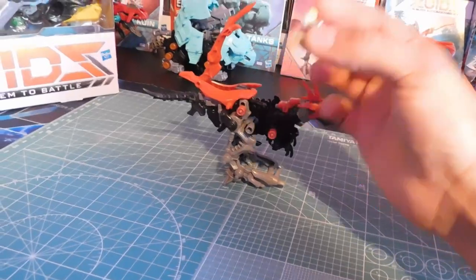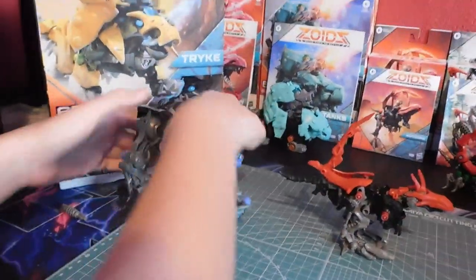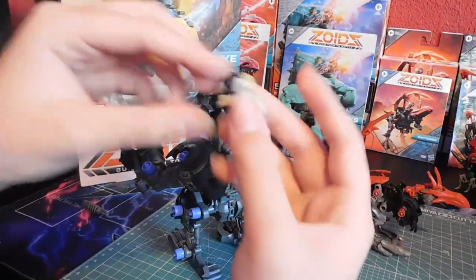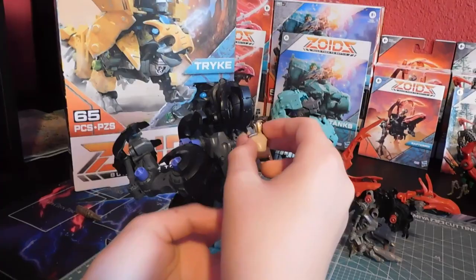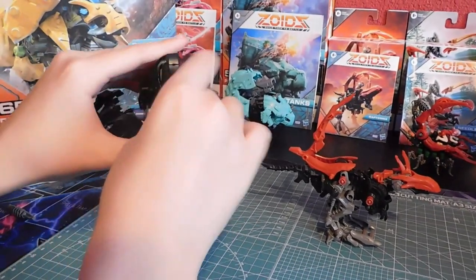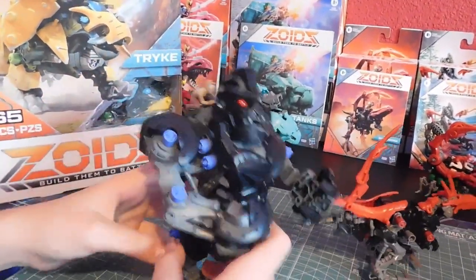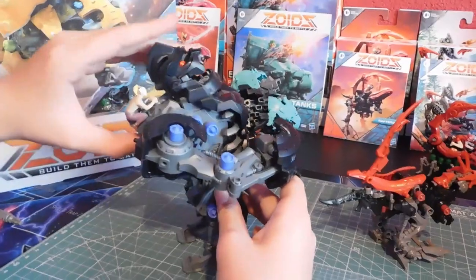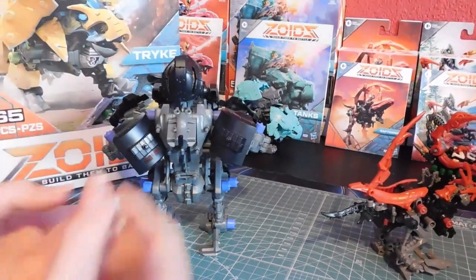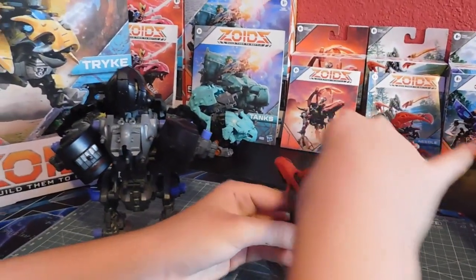They're only 10 bucks, and they can actually go on top of the other Zoids — most of them, especially the Empire guys. This guy can just pop on Gorilla. See how cool they look. You can actually put them on most of them: like the Bull, Snipe Terra, the Crocodile — Gabergator. Yeah, they can go in a lot of them.